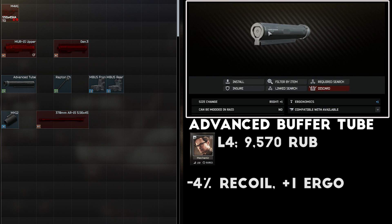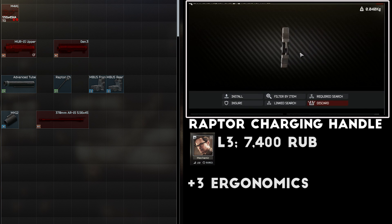Next up the SI Advanced Buffer Tube is sold by Mechanic level 4 for about 9,500 rubles and will give you another increase to both recoil and ergonomics. The final piece I like to add for a free stat boost is the Raptor charging handle, which is sold by Mechanic for about 7,000 rubles and gives another three ergonomics.